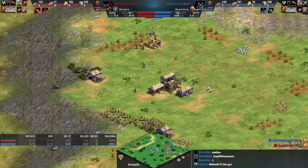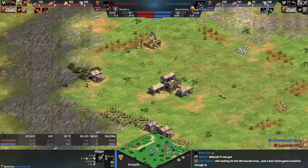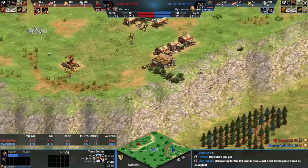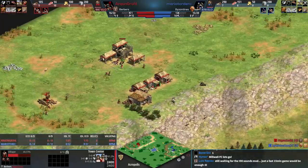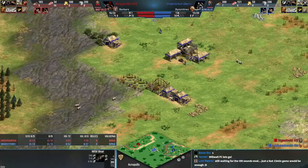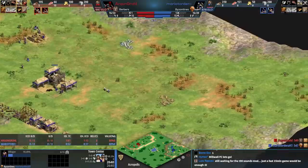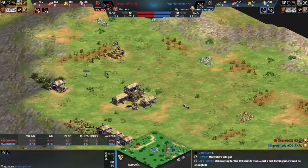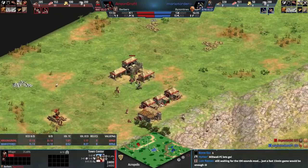Berber villagers are faster, and Berbers have great stable units, so having to leave your base to go to a faraway resource isn't as big of an issue. Having cheap stable units is awesome on a map where stable units are probably the most-used unit. You could go archers here but I wouldn't necessarily suggest it if you're picking civilizations and trying to pick your strats.